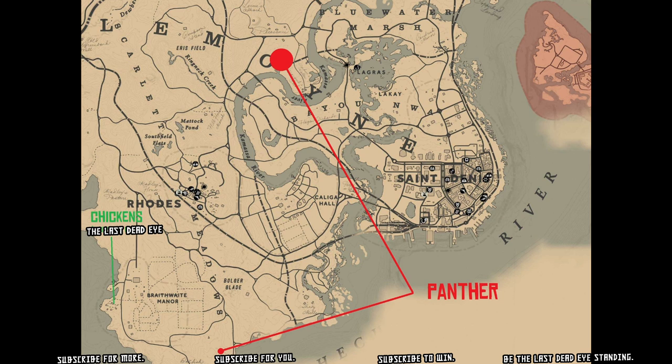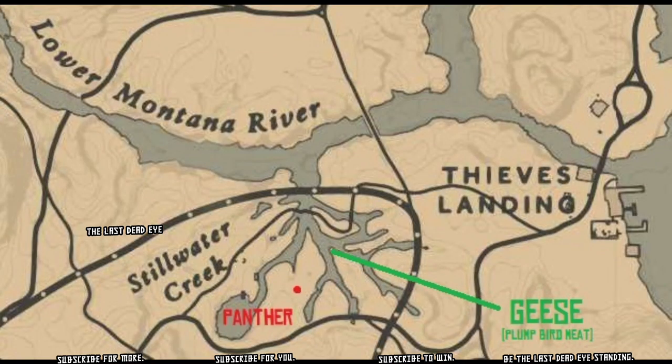On this map here I'm showing you two panther locations as well as a chicken location. That panther at the south by Braithwaite Manor is probably the best spawn rate panther in the game. Other locations can tend to be hit or miss. This location over by Thieves Landing is one of those hit or miss spots, but it's a little more reliable than any other location I know of except for the one south of Rhodes.